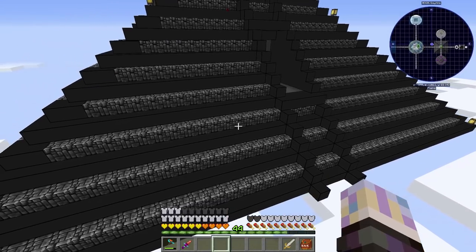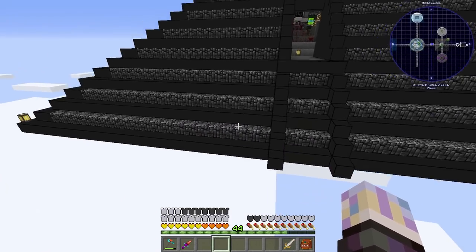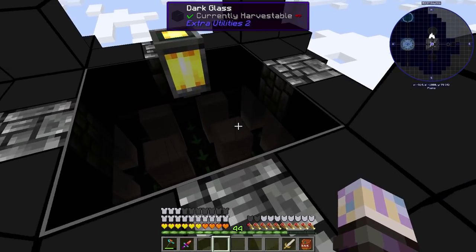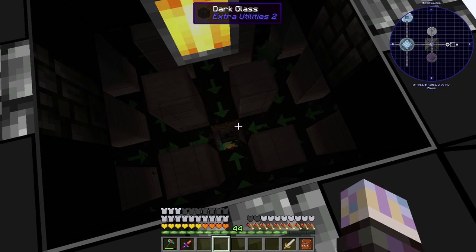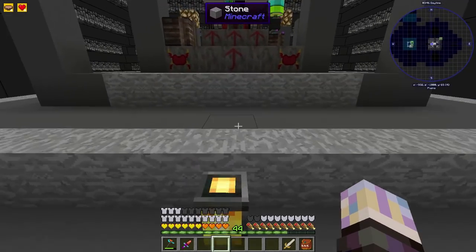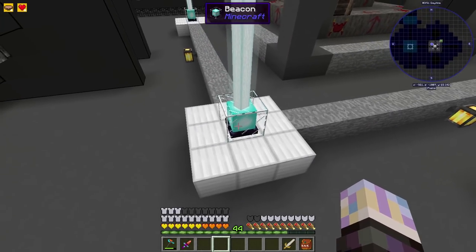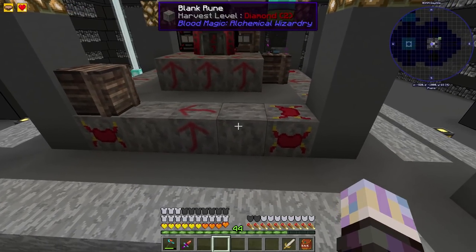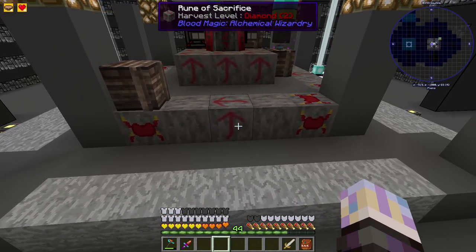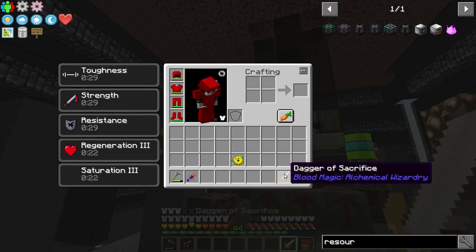There's a mob farm right here, and it's actually just pushing mobs into the center so we can get blood really easy. We're going to go down there and do some work. Take a look at the altar here - the altar is still tier three. I kind of have it lined out to get us to tier five, and this is everything we need. I did make some runes of capacity and runes of sacrifice. Runes of sacrifice make it so when you kill mobs on top, you get the blood.